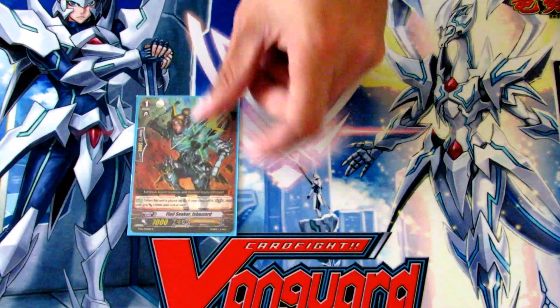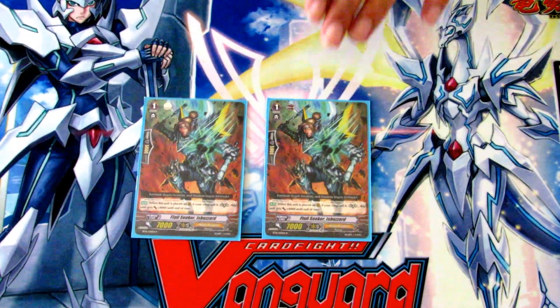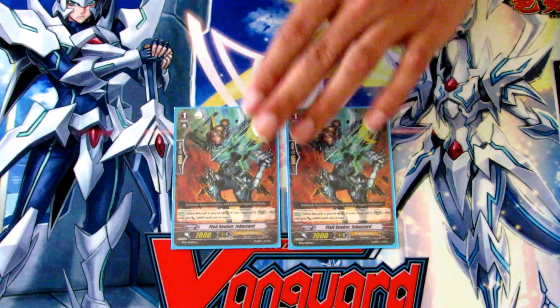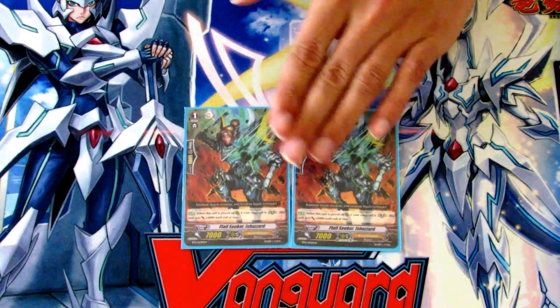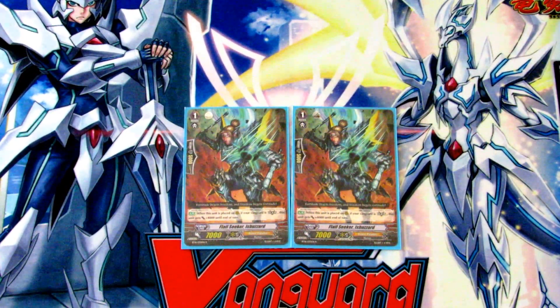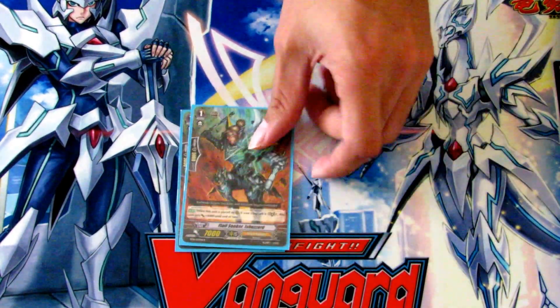Next we're going to run two Flailseekers Buzzard. His skill is when he's called to rearguard while your vanguard is in legion, he gets plus 4,000 to become 11k, which is really great because it allows you to make 21k or even greater columns when you call him during your legion turn. You can even call him out with Gildas if you need an extra 11k attacker during your restanding turn to put a little pressure on your opponent.